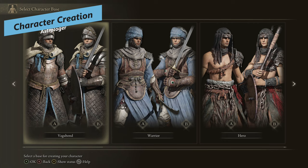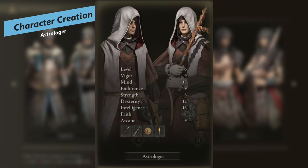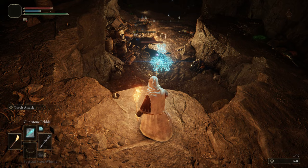We'll start off with character creation. Obviously, we're picking the Astrologer here, and the Astrologer's main two stats are Mind to increase your FP, as well as Intelligence for that spell scaling or sorcery scaling.